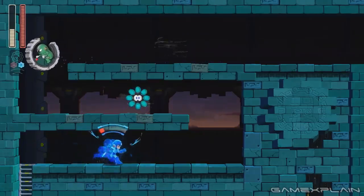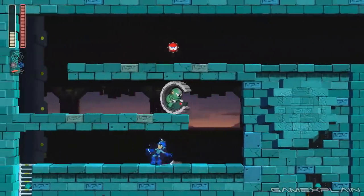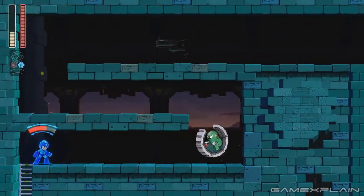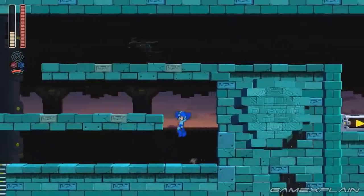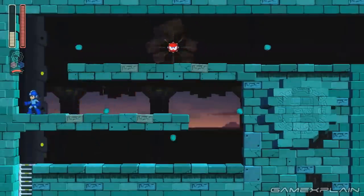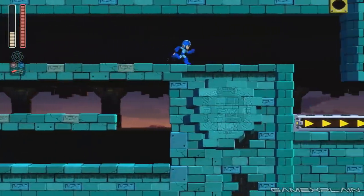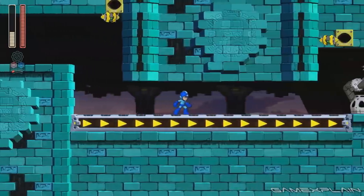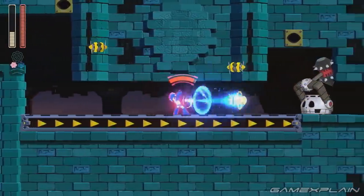If you familiarized yourself with those basic gameplay details, then you may have already heard of the Double Gear system that plays such a key role in every aspect of Mega Man's latest adventure. It's that same Double Gear system that governs those mysterious new red and blue gears underneath Mega Man's life bar in the reveal trailer. But now that I've gone hands-on with two full stages from the game, I can finally go into detail about how those gears work.